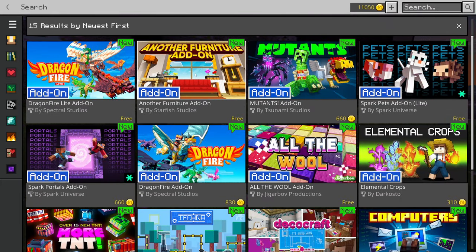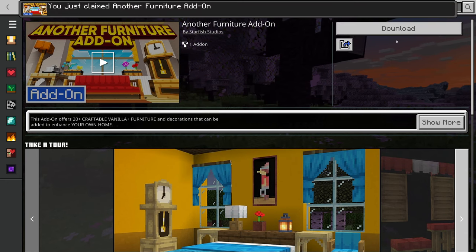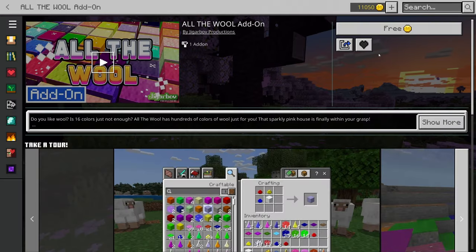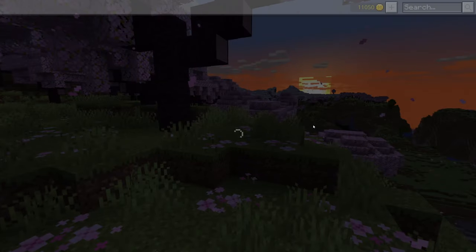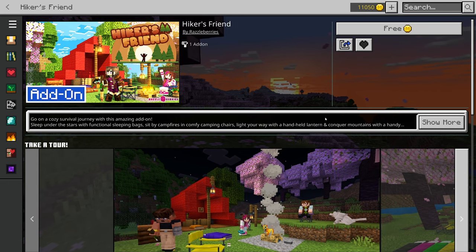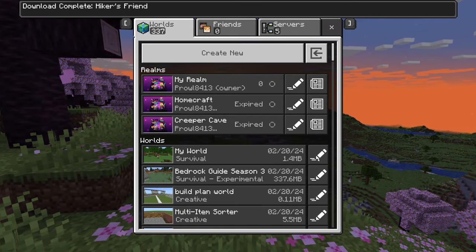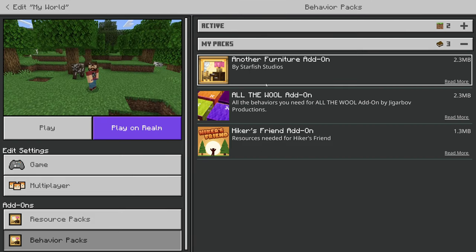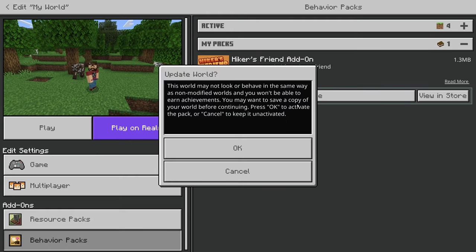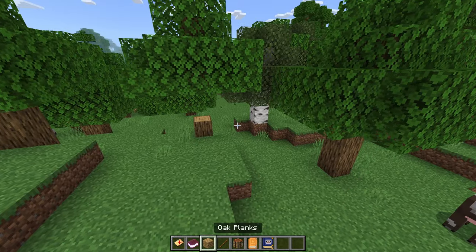This will be great for players who want to make sure they can find all their stuff and don't want items falling into lava. Now let's try some other free add-ons — there's a Furniture add-on, a different colors of wool add-on, and one that includes sleeping bags and camping chairs. We'll download all of those and go back to our world, activating the Furniture pack, Wool pack, and Hiker's Friends pack, then switch to creative mode.